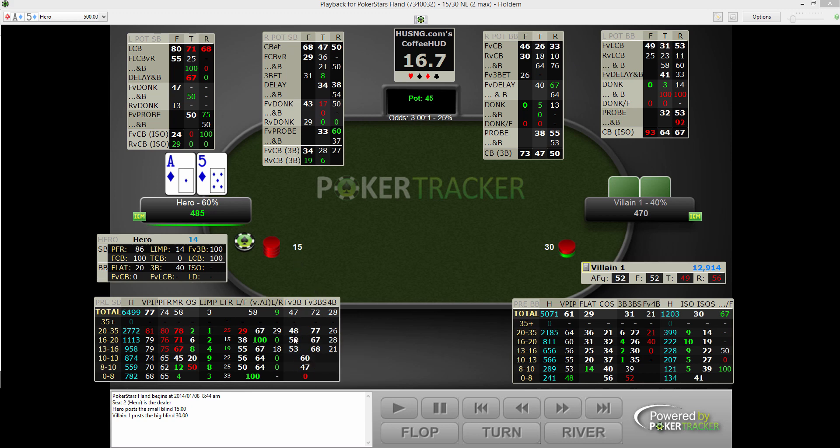Then we get to play versus non-all-in three bets and three bets in general. This is fold to non-all-in three bet — sizing dependent, so be aware. Then there's fold to three bet shove, and then there's four bet. Those are really important stats.